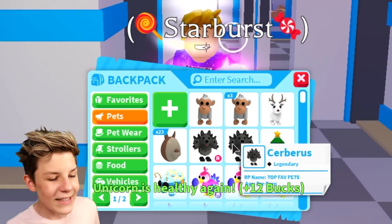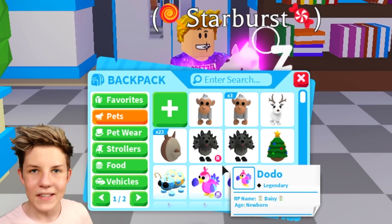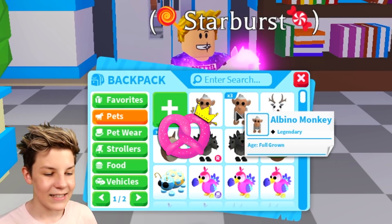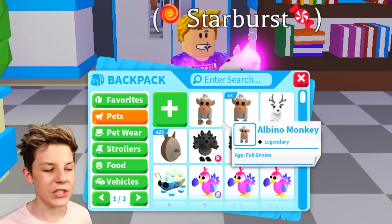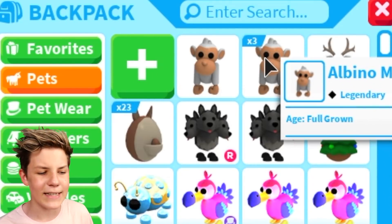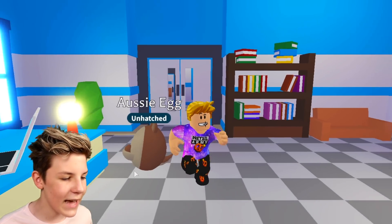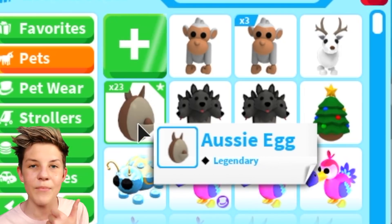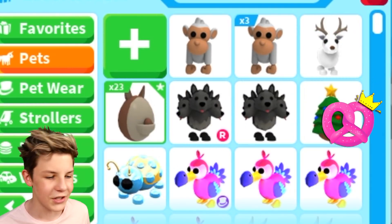Now if we go into pets, we can see that some of the pets are stacked whereas some of them aren't, even if they're the exact same pet. The way this works is if a pet has the exact same name, the exact same rarity, and the same fly or ride status — if everything is the same — it will stack, just like the albino monkeys here. This one is meant to stack but there are a few bugs they're still working on. Eggs will stack as well, just like all of these Aussie eggs — 23 Aussie eggs — and they're all stacked because they haven't got a different name or different level.